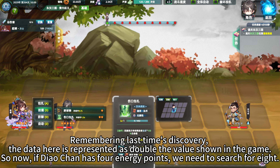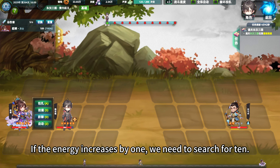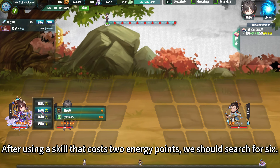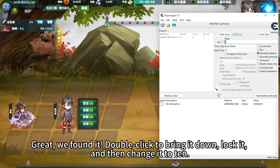Remembering last time's discovery, the data here is represented as double the value shown in the game. So if Diao Chen has 4 energy points, we need to search for 8. If the energy increases by 1, we need to search for 10. After using a skill that costs 2 energy points, we should search for 6. Great, we found it. Double click to bring it down, lock it, and then change it to 10.